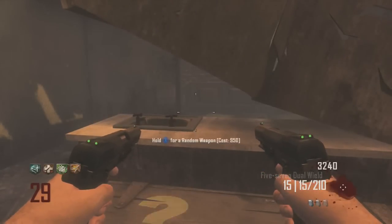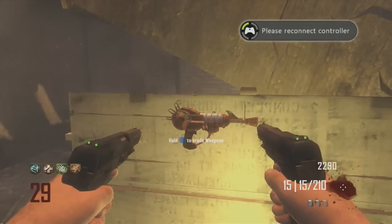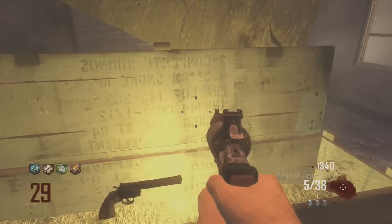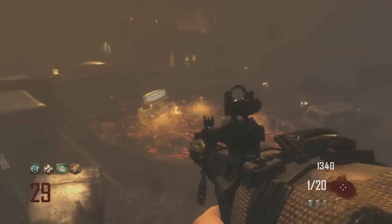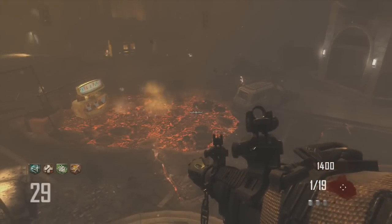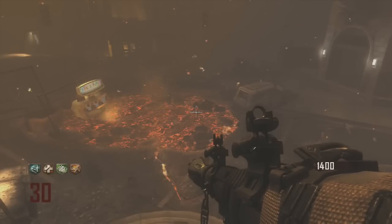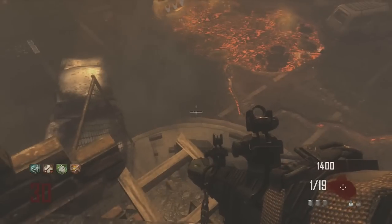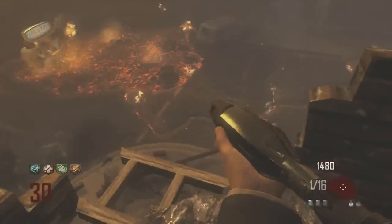Negative — there is no real wonder weapon. No Thunder Gun, no Wave Gun, no Scavenger — none of it is seen in Transit. It might be something you have to unlock but it hasn't been found yet. From the get-go there is no wonder weapon you can receive from the Mystery Box, which we were kind of hoping for and expecting. The Jet Gun can be considered the epic gun, but speak to anyone who does high rounds and they're disappointed.